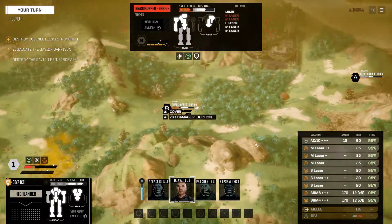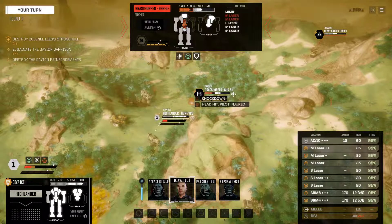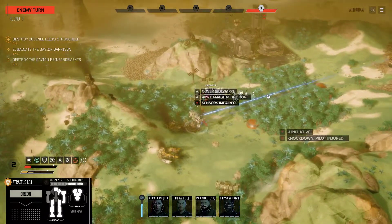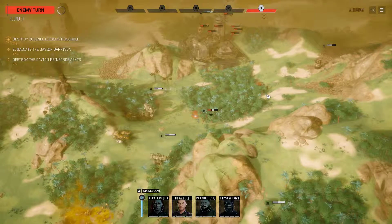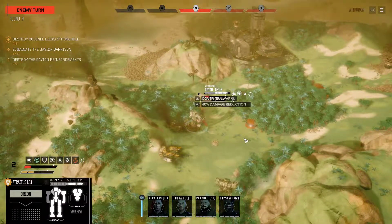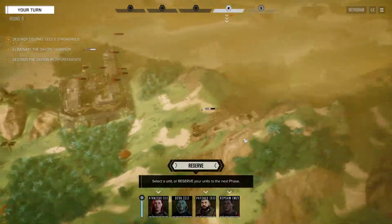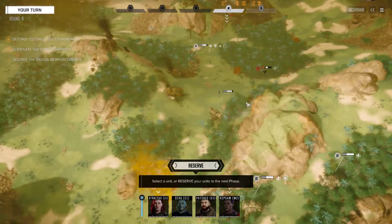A head hit and a knockdown — that's intriguing. The Grasshopper is only in phase two though, so it's going to get up right away. That was bad luck right there. It didn't fire with the shredder turret — that's actually a really big deal. That's quite a lot of LRMs but they almost all missed. So the reinforcements are over here — good to know.